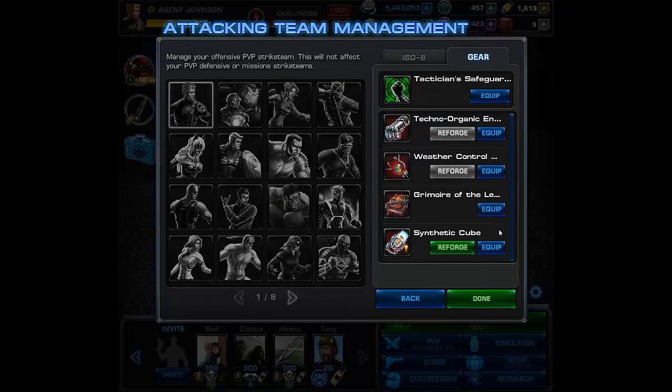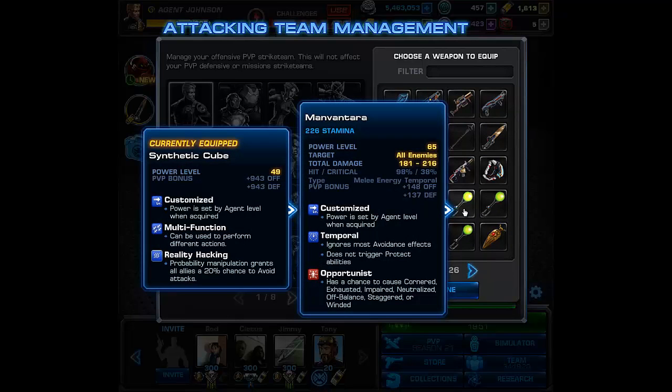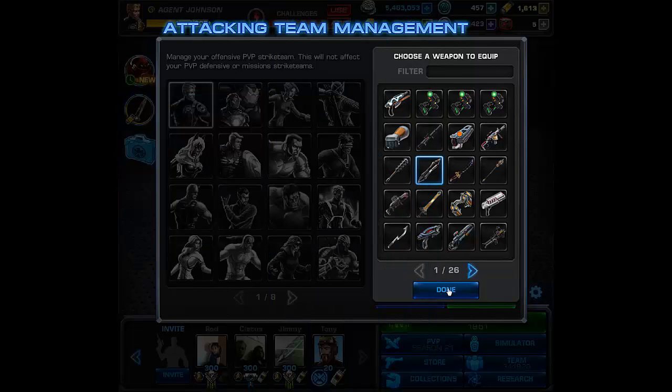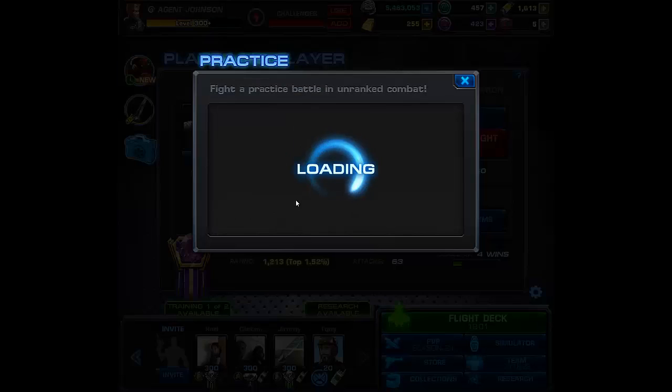So what you can do is run something like the Manvatara, because the Manvatara does Opportunist which causes Staggered 100% of the time. One of the other things you can do is run the new Scroll setup over here — this Scroll causes Opportunist and this is always going to be Staggered. Staggered is 100% of the time, and if we have Slowed we apply Manipulated. So let's give this a try and see what it looks like in PVP.